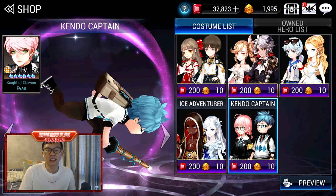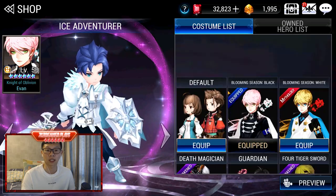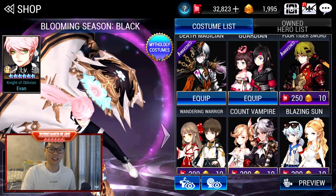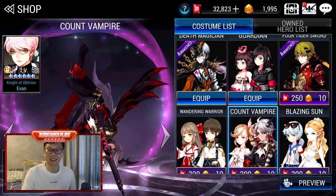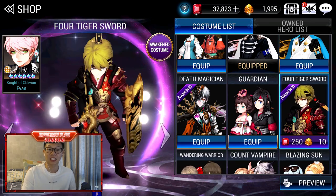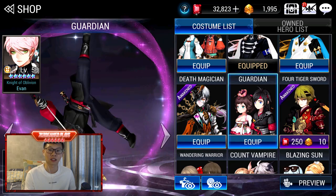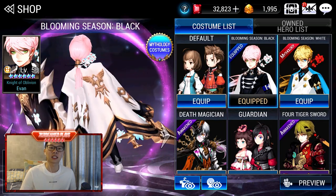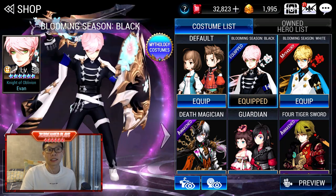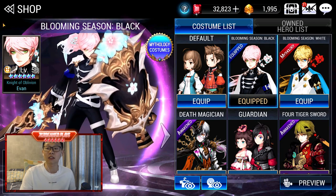If you have not been using Evan in Siege Defense, you can use him. He's the main character and has come a long way from his chibi look. A lot of the older costumes I did not get because they were so unfitting. He started growing up when he Awakened — that's when I started to look into the costumes, and finally the Myth Awakened costume. These two were event costumes, I believe.